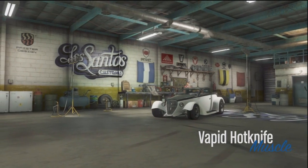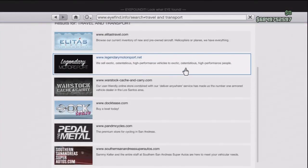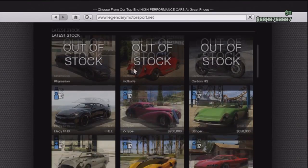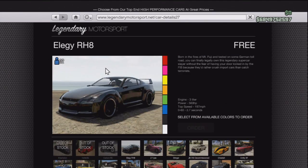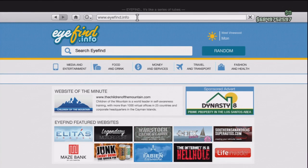What's up guys, it's oilfilly205 here, and today I'm going to show you how to get the Hot Knife in under one minute. Go to legendarymotorsport.com and click on the Alegy. Now go up to where the home button is and click the home button, and go over to your search bar.